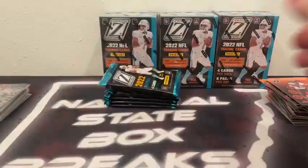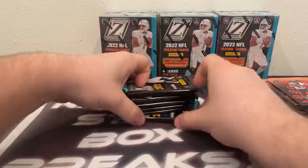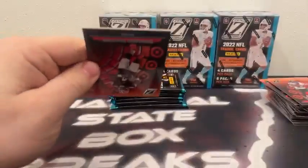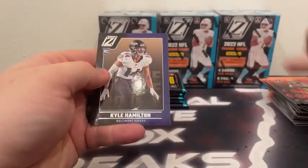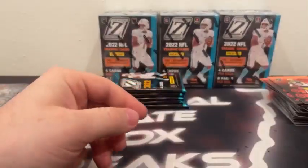Box seven. Still no autograph yet — we have not seen an auto. Deshaun Watson, Aaron Rodgers, Kyle Hamilton rookie, and a Red Zone Quay Walker for Green Bay.